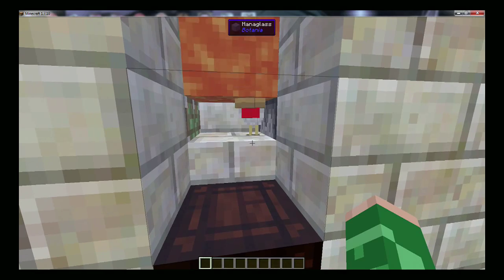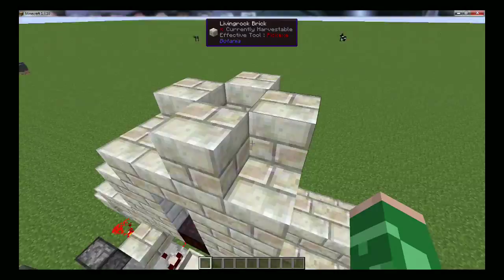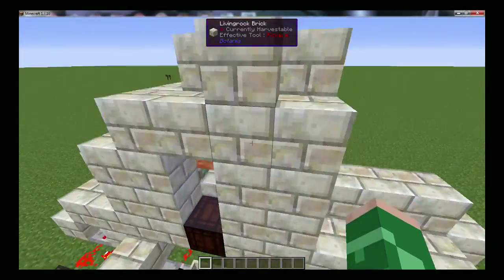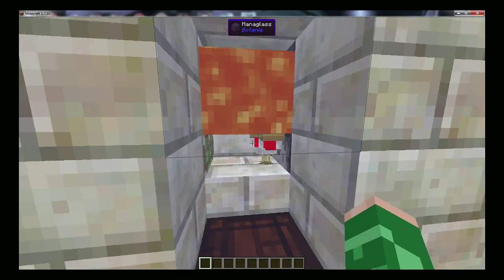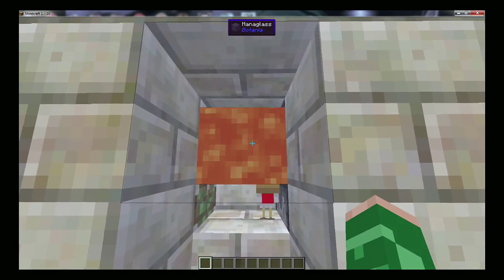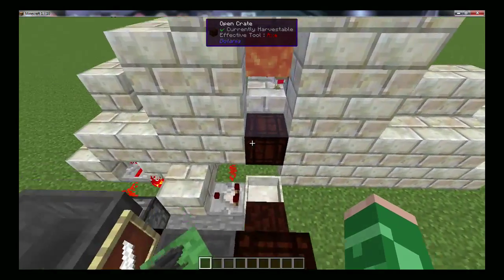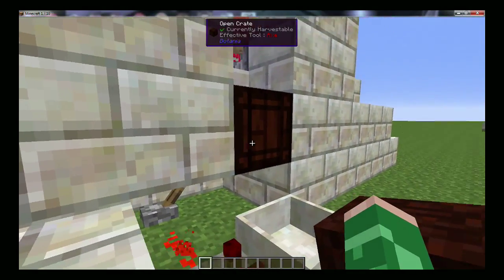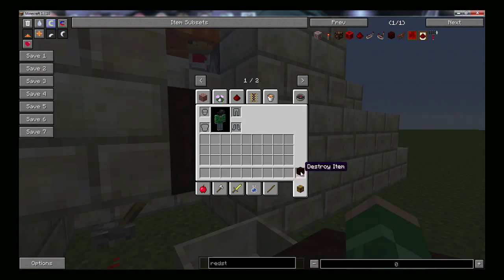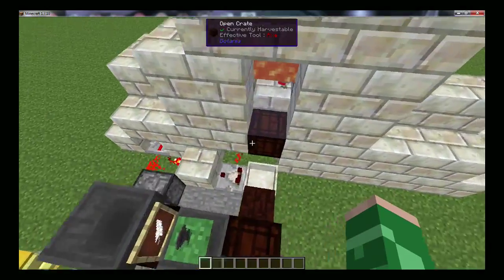No other effort is put in after the machine is built. It works with chickens in the top laying eggs into a hopper, which goes into a dispenser. The baby chickens sit on a half slab, and once they grow up their heads dip into the lava, they die, and the cooked chicken is picked up by a hopper through this open crate here.